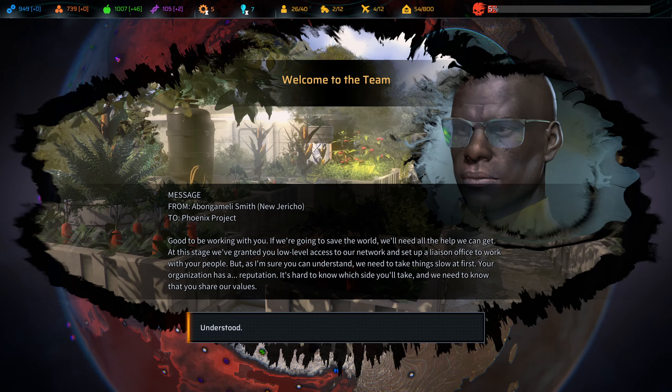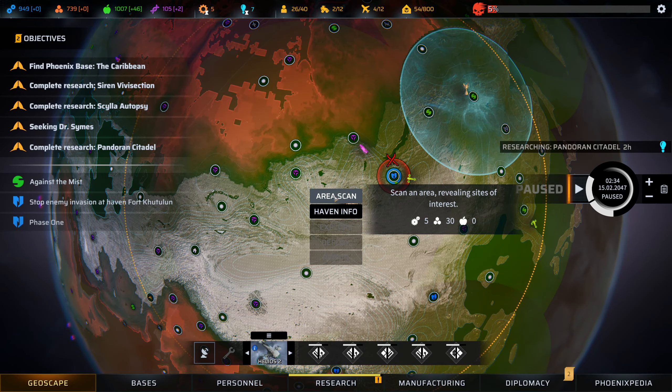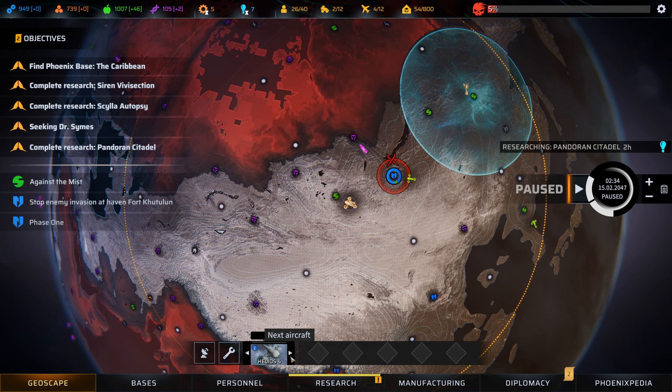We've been granted low level access to their network and a liaison office. They need to take things slow at first - our organization has a reputation, they need to know we share their values. They're setting up a mission to recapture an old satellite control base - Tobias West always has a plan for the equipment and data from that base. Let's leave the god-king Tobias West to his own stuff. This place needlessly to say don't like us anymore - we could raid them for other stuff, but trading is disabled. We have a new ship and this makes me happy.